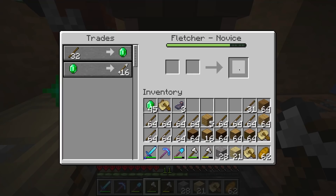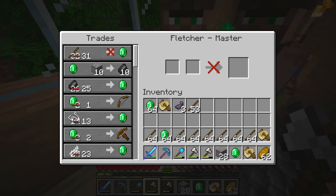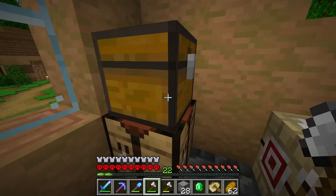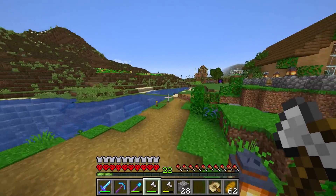Hi fellas. Alright, let's start leveling these guys up. Guys, I'm making so many emeralds from these fletchers — it's literally insane. I think they're all sold out. We just got two stacks of emeralds from them. That is literally insane, oh my goodness.